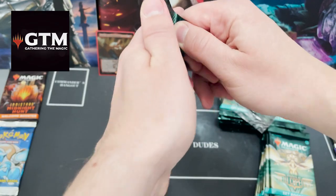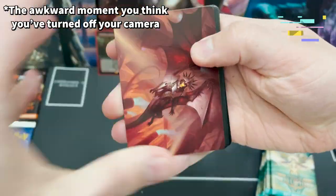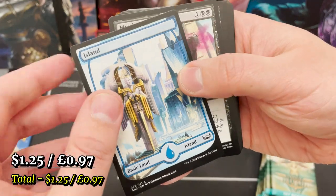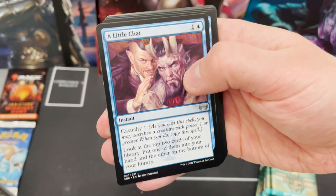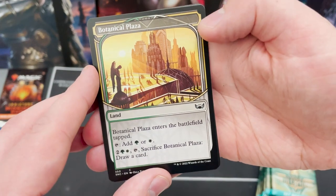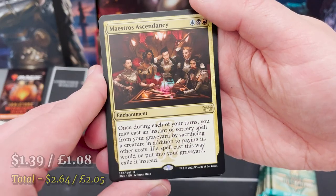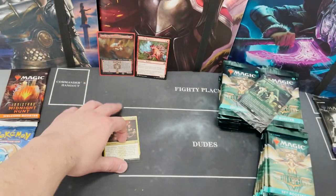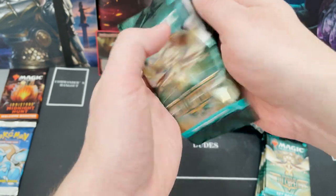Hello, my name is Lewis and welcome to Gathering the Magic. We're back at it again with a new set fresh out: Streets of New Capenna. We've got a nice land, and the big dog being Bootlegger's Stash. We've got an alternate art Botanical Plaza and a Maestro's Ascendancy for the rare enchantment. The first foil is Snooping Newsy. We are going for set booster boxes because they offer so much more.